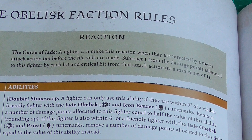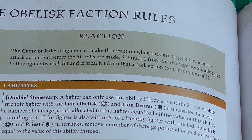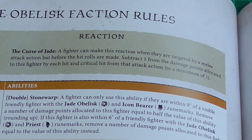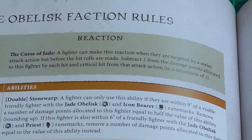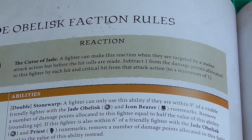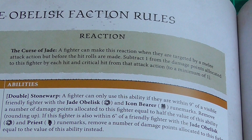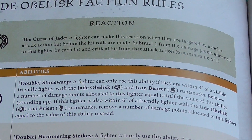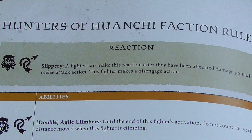So it makes them a little bit more survivable, but you have to declare it before the hit rolls are made — you have no idea what level of damage someone is going to do. To perform a reaction it costs an action, so you will be giving up an action. You can even put a model on pause, and if someone tries attacking you that's good if you want to stay on an objective.